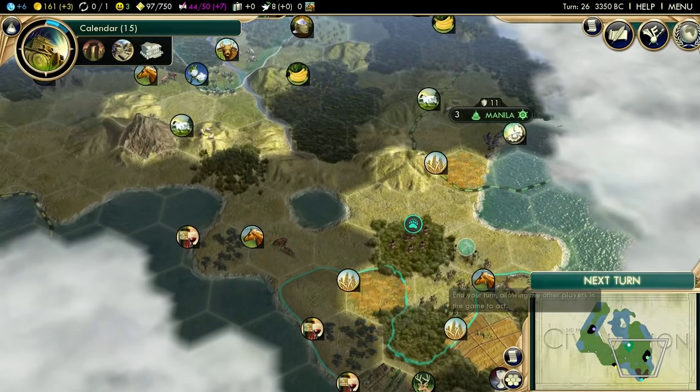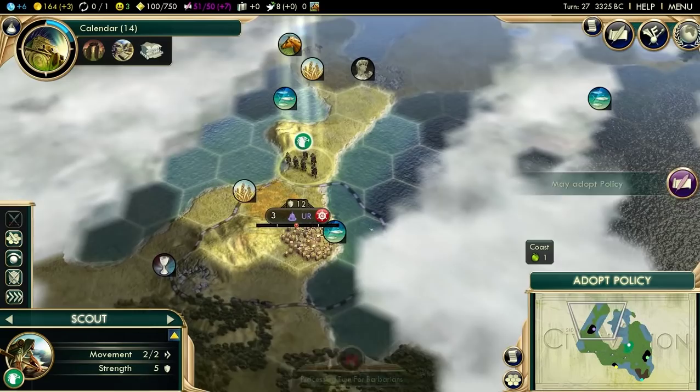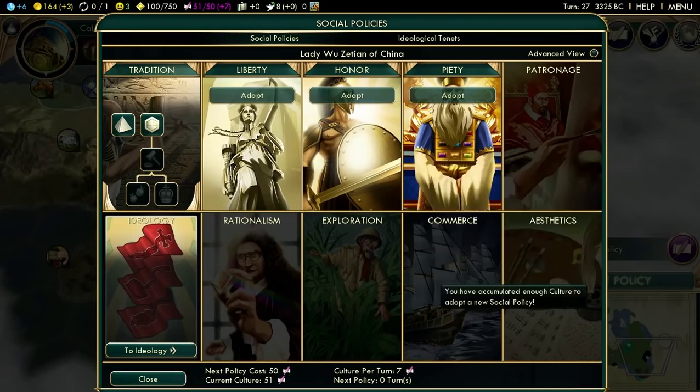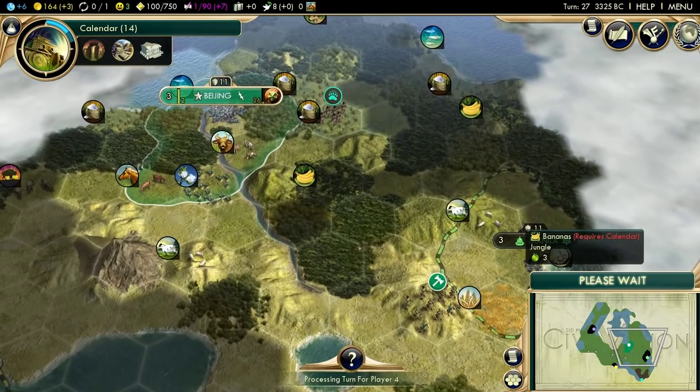Here is Pocatello's first settler. Doesn't look like I can stop it - he's going to expand somewhere around here, which is going to be annoying, but there's really nothing I can do about that. I can't scare him away. Might as well see if Manila has a worker. The problem with Pocatello is you can't really beat him early on, because he has Pathfinders - which are basically scouts with warrior stats - and he's got a lot of them too.